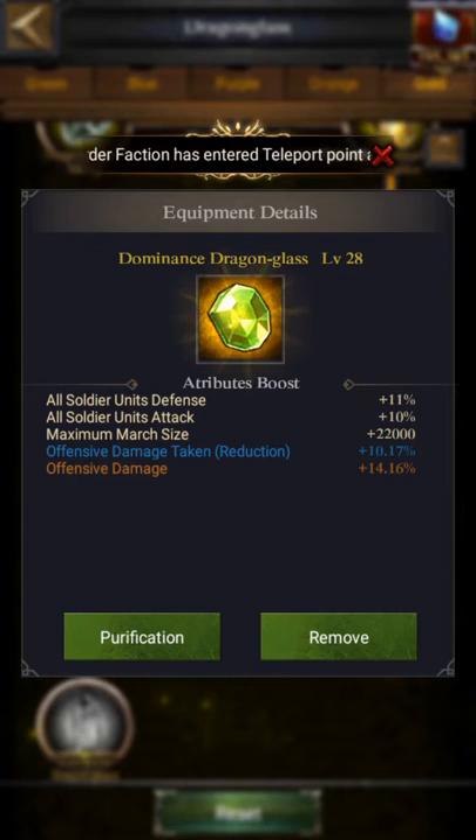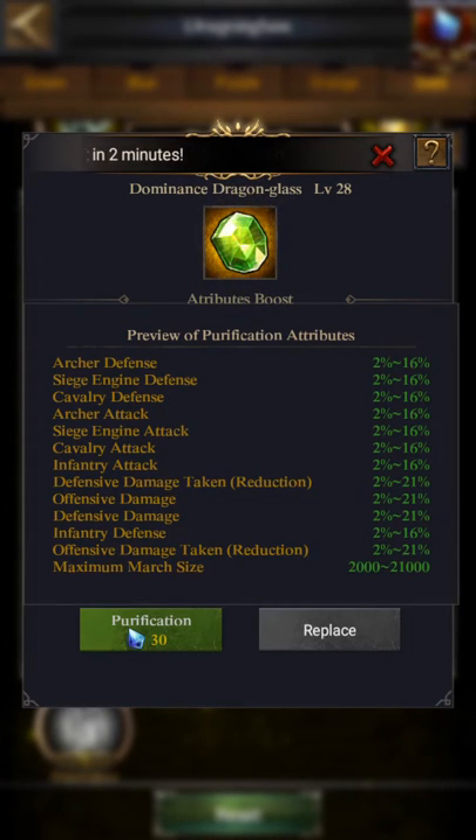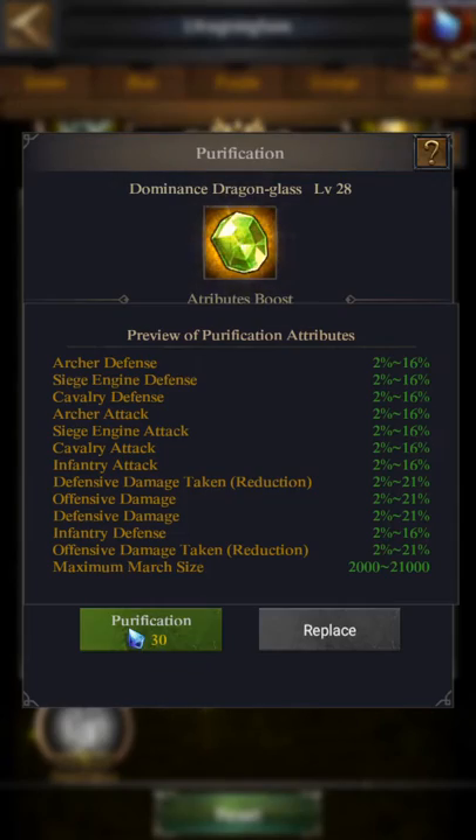They should both be gold, or one gold and one orange. Then you should choose level 28, and both of the attributes should be high. The maximum is 21%, so the more it is the better.